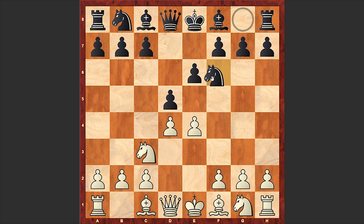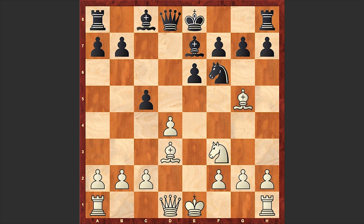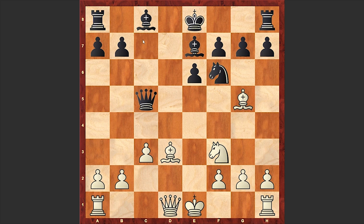Nc3, Nf6, Bg5, dxe4 — the Burn Variation is on the board. Nxe4, Nbd7, Nf3, Be7, an exchange of knights on f6 followed, then Bd3. This is a well-known theoretical line which we have seen many times. After c5, which allows black to get rid of white's central d-pawn, Qa5, c3, Qxc5 — with c5, black is somewhat exposing white's queenside, making a later queenside attack easier to organize.